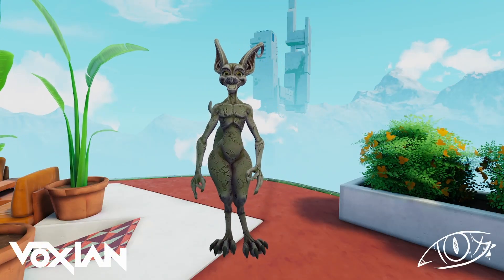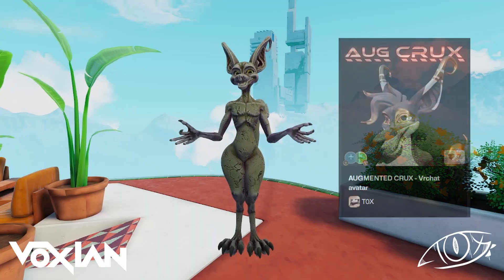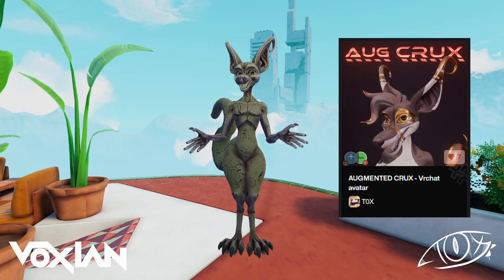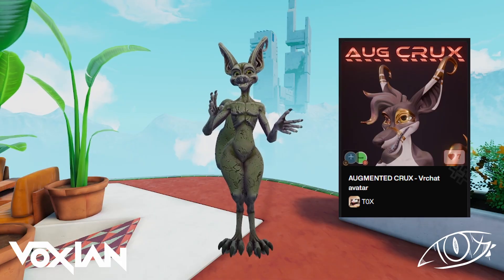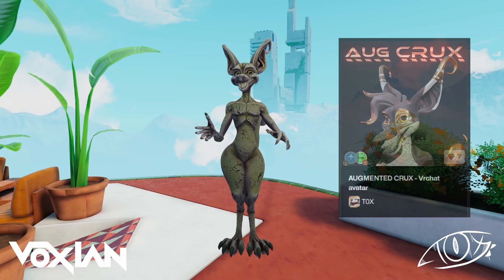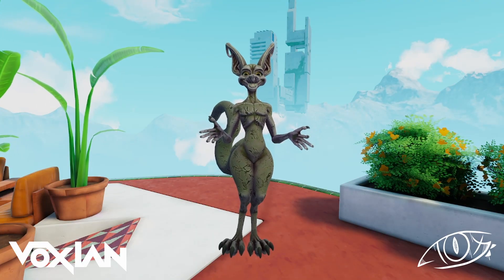Hello, Voxian here. Today I've got something a little different for you. You may notice that I'm not in my normal avatar. This is the Augmented Crux from Tox. The two of us have put together a little cryptid prefab system. It has two parts to it: the cryptid shader and then the frame rate control. Today I'm going to give you a little demo of those.